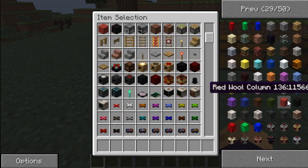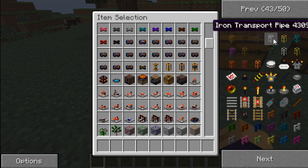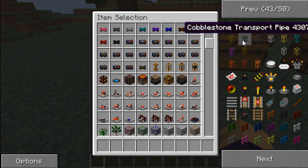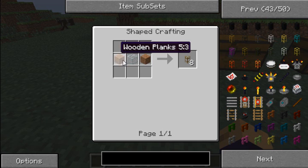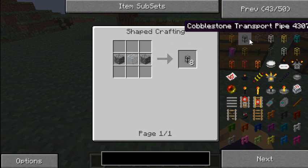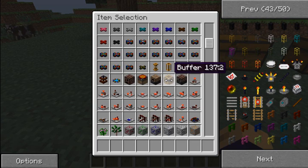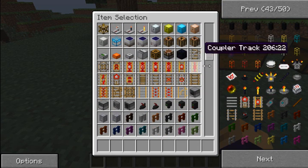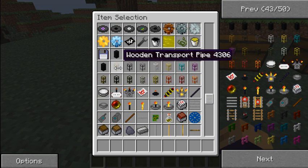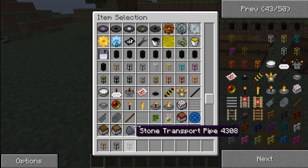Now I'm gonna show you how to make some pipes. They look glass but they're actually wooden, stone, or iron. I'm only going to show you how to make wooden, cobble, and stone. Wood is like that - wood on each side and then glass in the middle. As you can guess, instead of wood it's cobblestone and stone. I'm gonna give myself one of each of those.